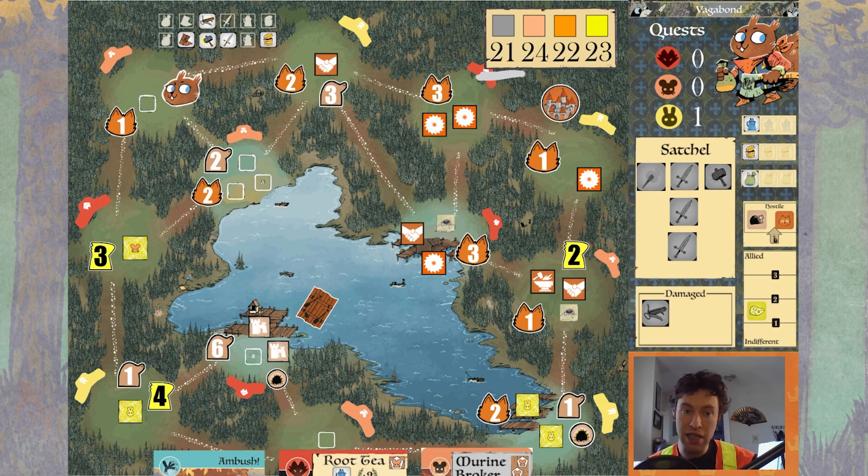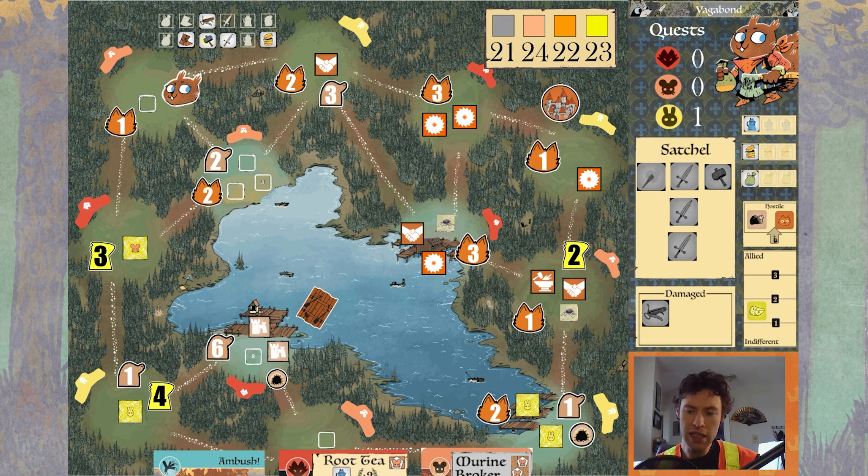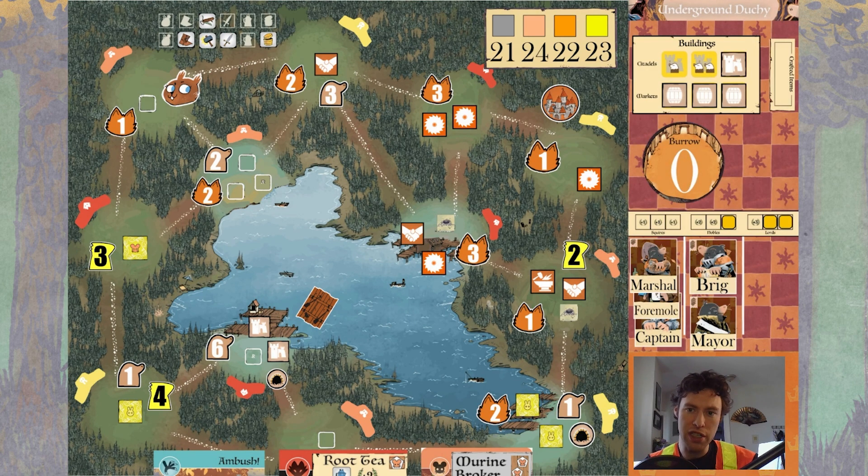The harrier is sitting at 21 points, and at this stage of the game, a nine-point swing is definitely possible. There are a couple of different clearings that might be good targets for glide — they could just glide right over to the keep and take it out, or come in and hit some buildings for points. There are a lot of ways to go about it, though they don't have any boots, so it will be just slipping and gliding for them.